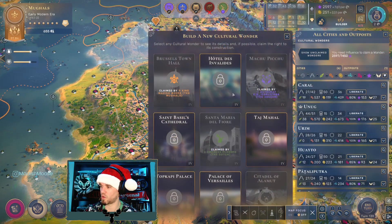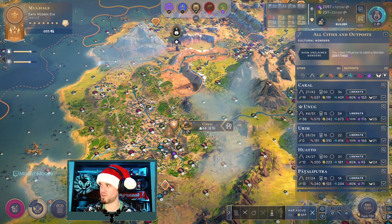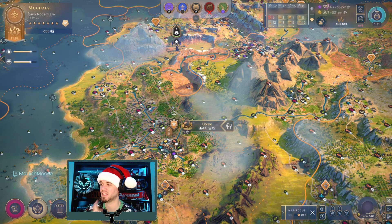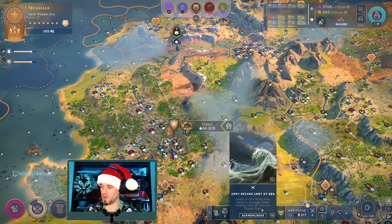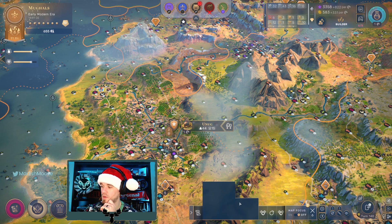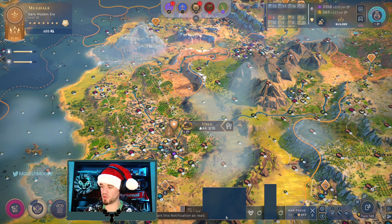We're also working toward claiming Topkapi Palace — we need 7,450 influence to claim it. We'll keep plugging away toward that. Someone apparently took 'building your future' a bit too literally. People are converting, which is good.